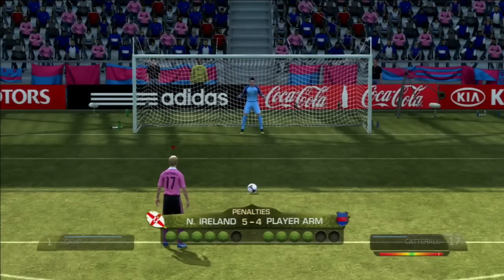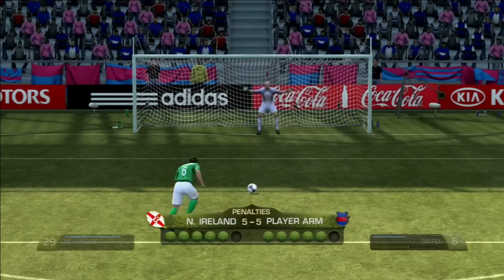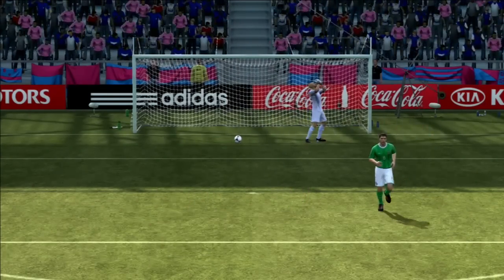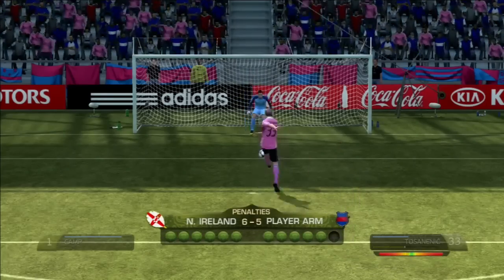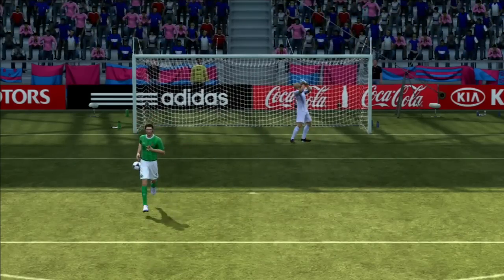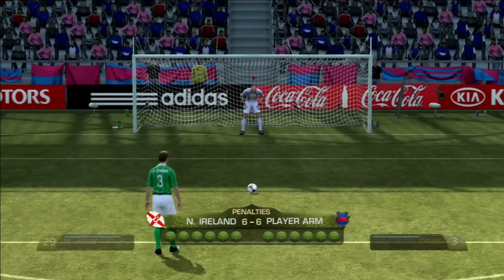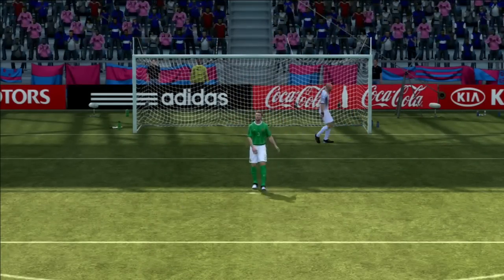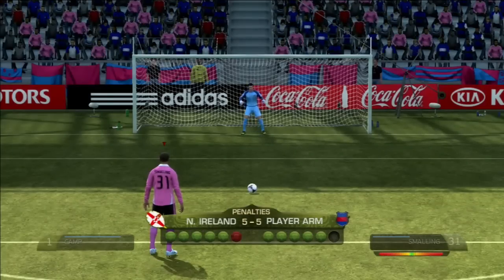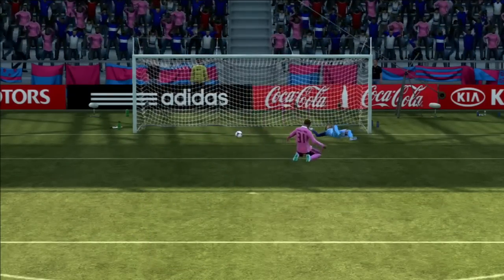Still nobody's missed — 5-4, pressure on my penalty. Chips it down the middle like Pirlo and Ramos, cheeky, especially to stay in the game. 6-5, we stay in the game. 6-all and then 7-6, still in the game. Then bam — hits the crossbar and only just stays out. It falls to Smalling, English centre back, who just blasts it down the middle and we win.